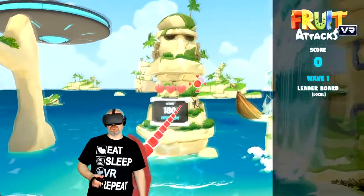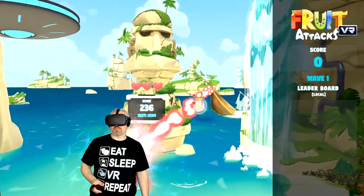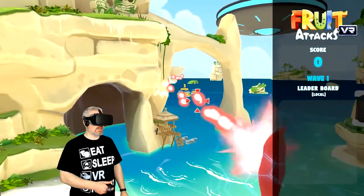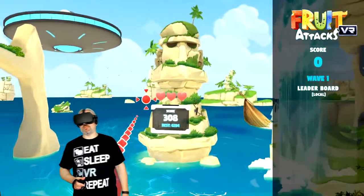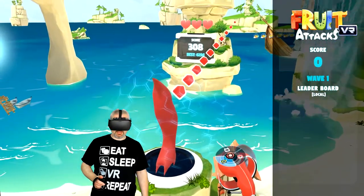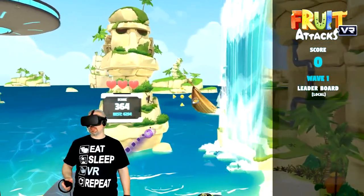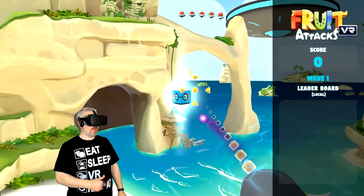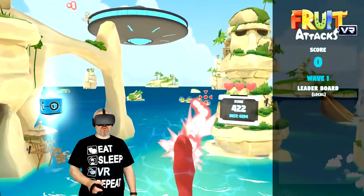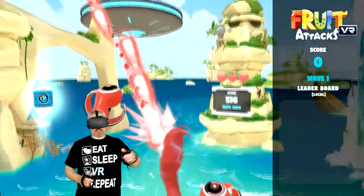The machine laser guy kind of gives me a Galaga vibe. Fresh fruit, come at me! It seems a little basic right now but it can get pretty insane as the waves get higher. And then the last character is the bomb guy — boom, take them all out at once. I like the machine gun guy the best — gives me that nice cool arcade feeling, and of course you got both hands so I can switch at any time.